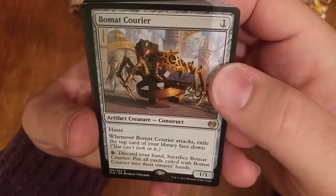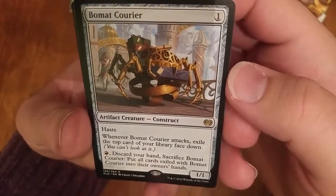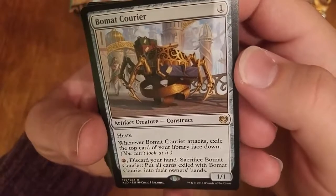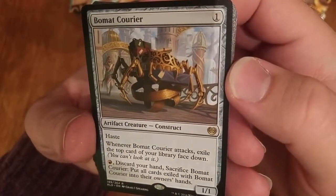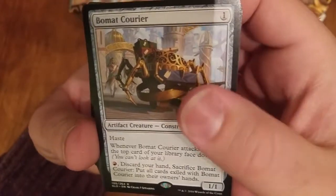Bowmat Courier — one drop, haste. I like the card and I think it's interesting, but I don't think it's very good, especially not if you're not playing red, so whatever.